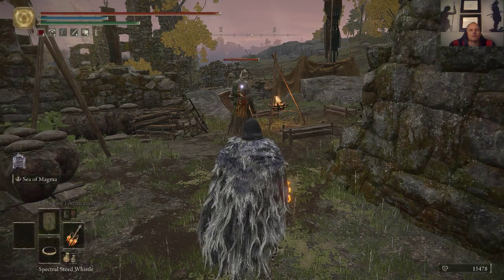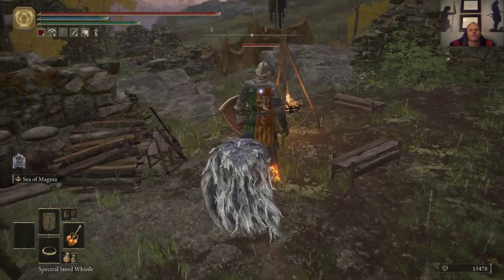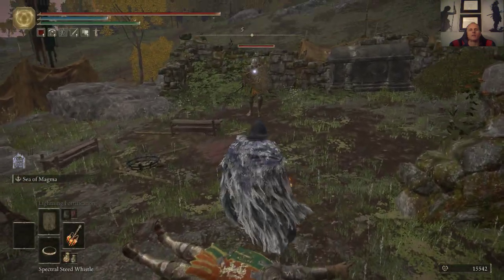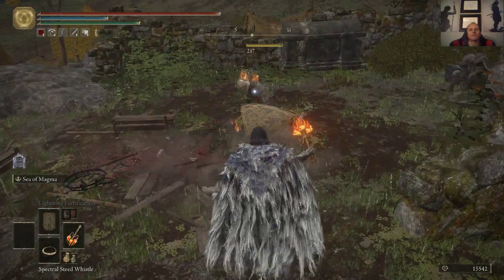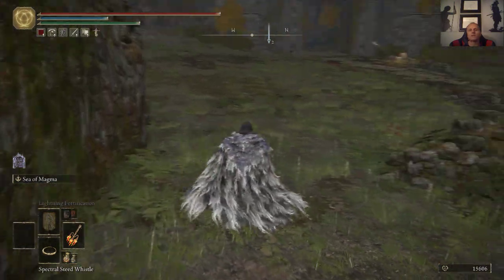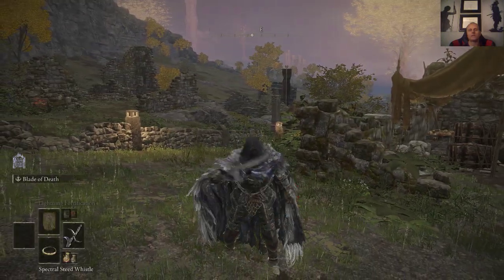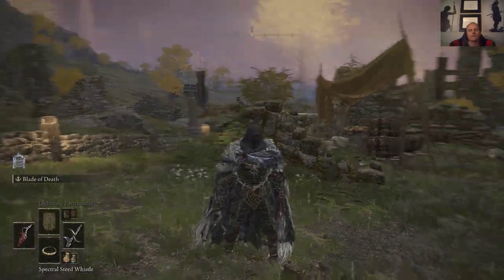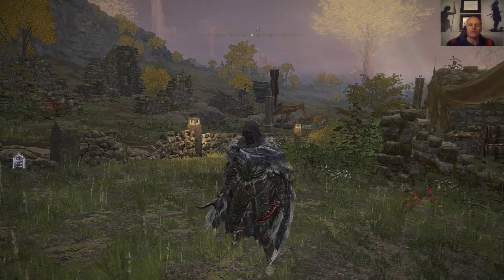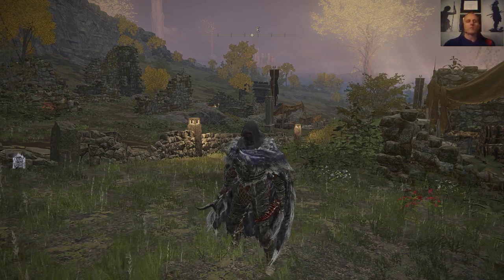Let's see if I can backstab with this one — probably going to look the same. Not a backstab, they're pretty funny though. Two hits to kill that guy — a little disappointed, the R1 is just not very powerful. It is what it is — let's stick with daggers for backstabs if you're going to play a true assassin. Do me a favor and share, subscribe, click the bell, and I'll catch you guys soon.